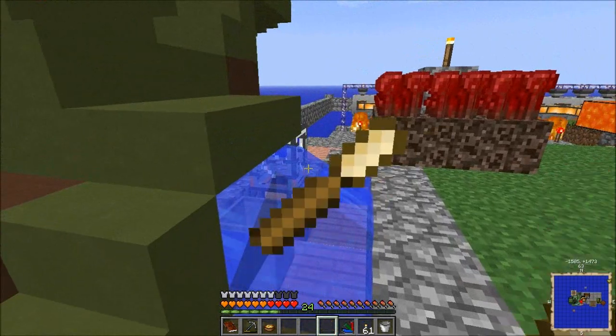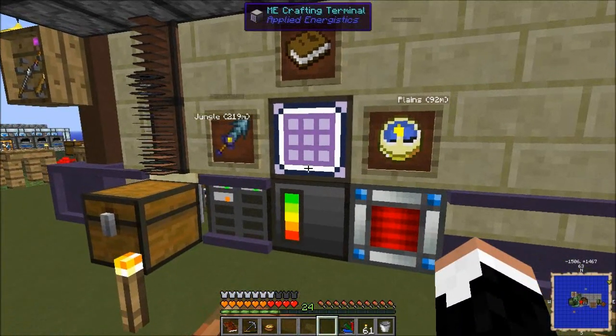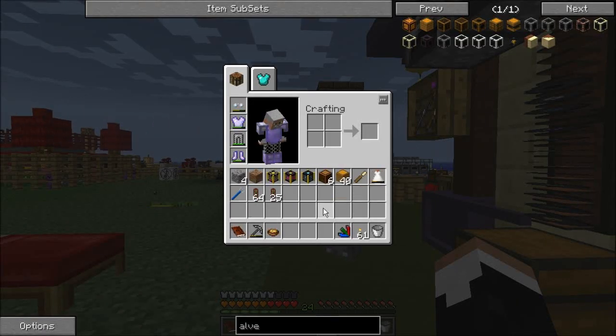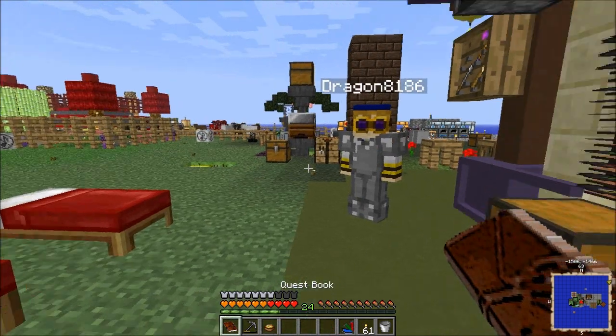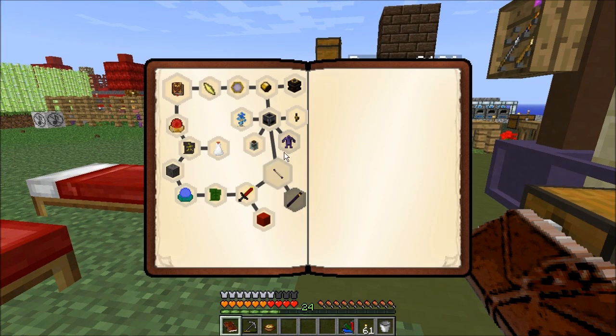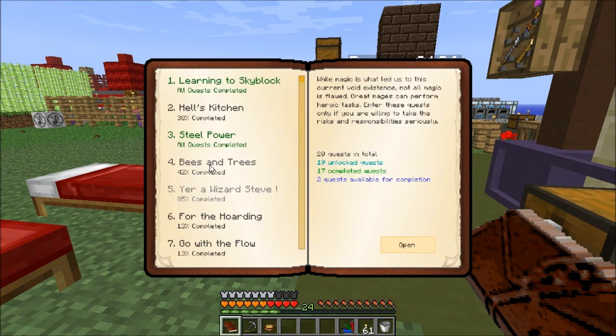These grafters — I think they're still affected by that bug where if you try to break a leaf with a zero-durability grafter, it doesn't work right. So I've just been pitching the zero-durability ones if I notice, because if you combine them it does nothing. Bees and trees.